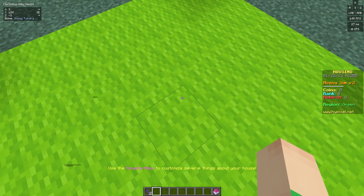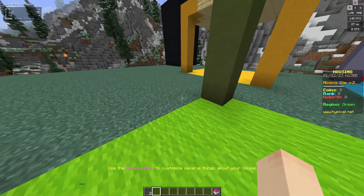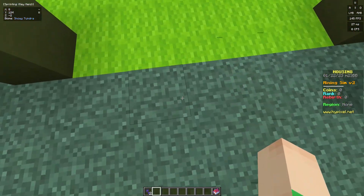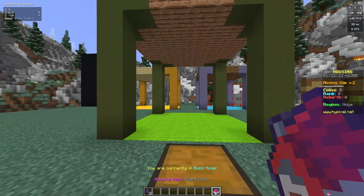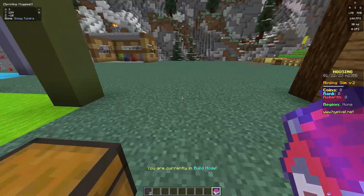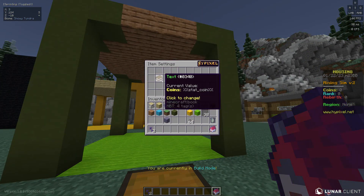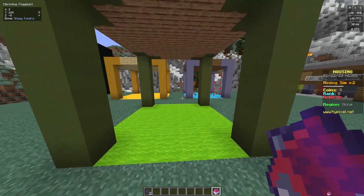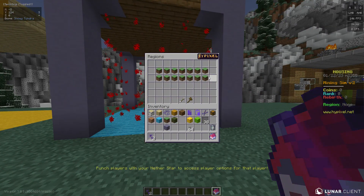Now, what if you want to enter this region and get an item, or send a chat message or title saying welcome? Or if you exit the region, what if you want to decrement your coins? I created a tutorial in the past for mining sim in this same house, and I already have a stat for coins — which is %stat_underscore_coin%. So I'm going to make it where if I enter this blue region, it's going to give me a coin. But when I exit, it's going to take a coin away.